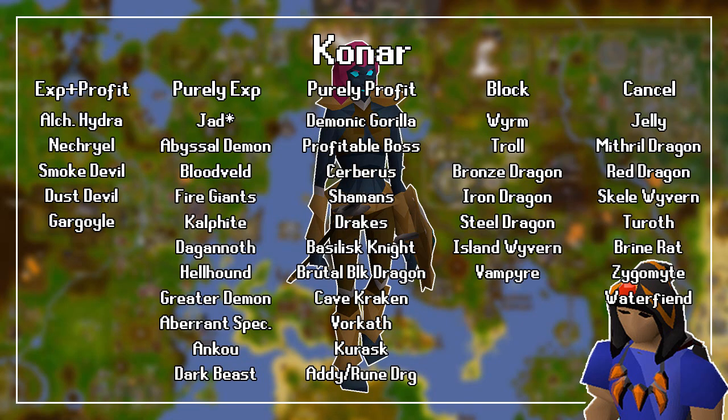Purely for profit with Konar, you should slay Demonic Gorillas when assigned Black Demons, any Profitable Boss when assigned Bosses, Cerberus when assigned Hellhounds, Lizardman Shamans, Drakes, Basilisk Knights when assigned Basilisks, Brutal Black Dragons when assigned Black Dragons, Cave Krakens, Vorkath when assigned Blue Dragons, Kurasks, and Adamant and Rune Dragons. You should block Worms, Trolls, Bronze Dragons, Iron Dragons, Steel Dragons, Fossil Island Wyverns, and Vampires. If you don't like these, cancel Jellies, Mithril Dragons, Red Dragons, Skeletal Wyverns, Turoths, Brine Rats, Mutated Zygomites, and Water Fiends.